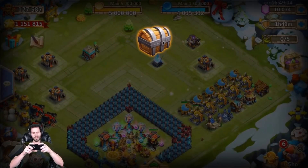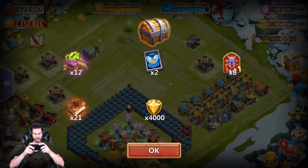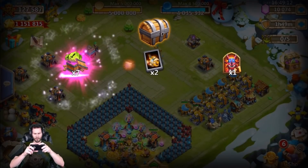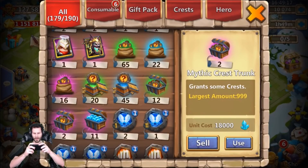We got ten rare lava chests, might as well open these up too. Come on — talent refresh cards please. Two of them, nice! We'll take that. And we got three — mythic — two quest refresh. Okay good, I needed some more quest refresh.